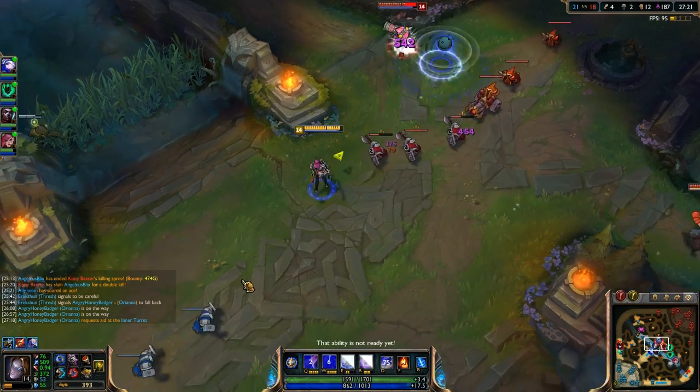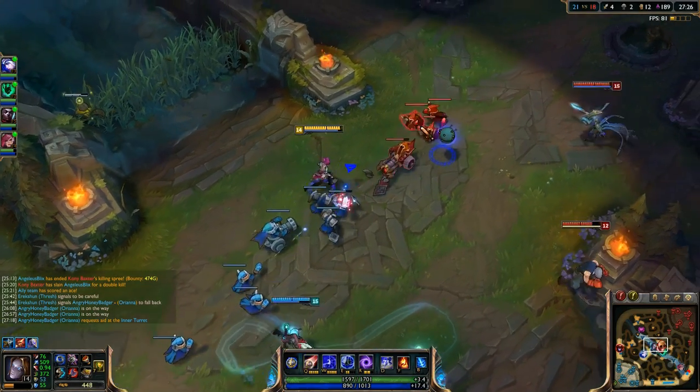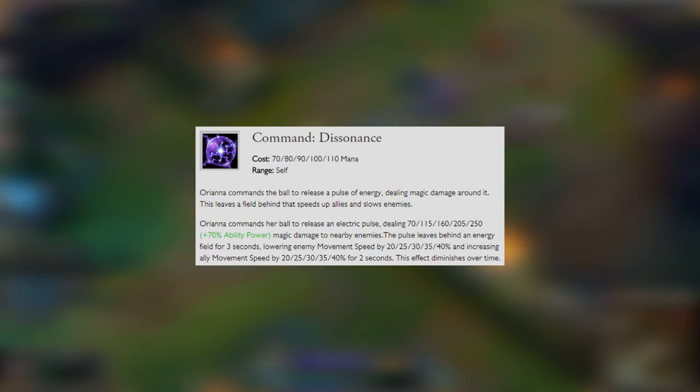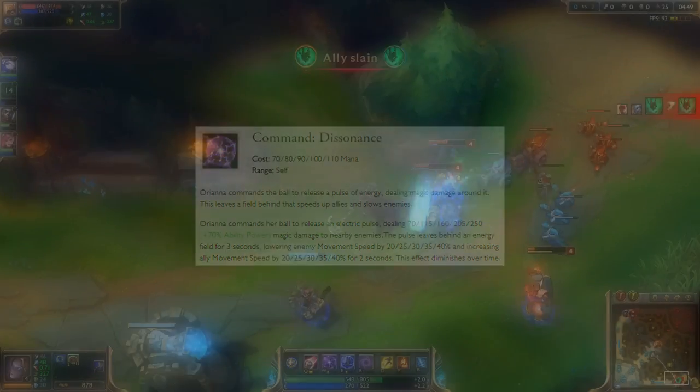At level 3, we'll put a point into our W, which is Command Dissonance. We will be maxing this out second. Orianna commands her ball to release a pulse of energy, dealing magic damage around it. This leaves a field behind that speeds up allies and slows down enemies.